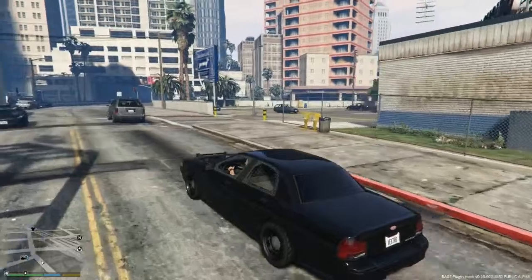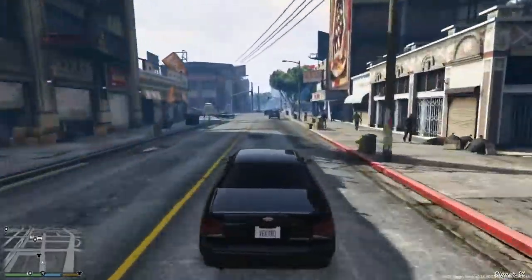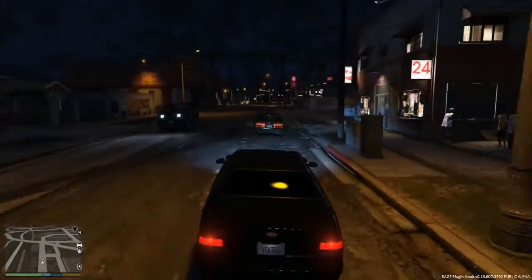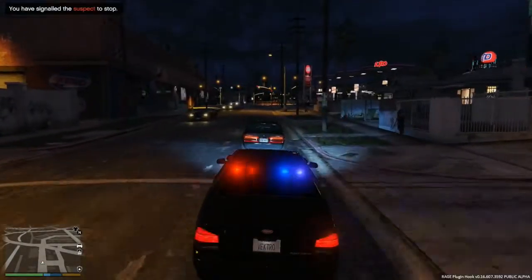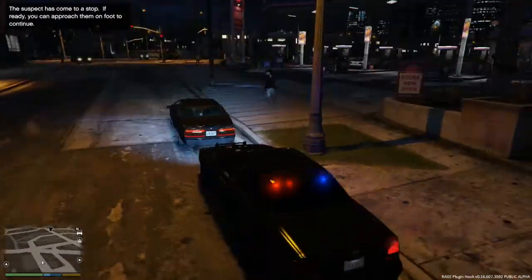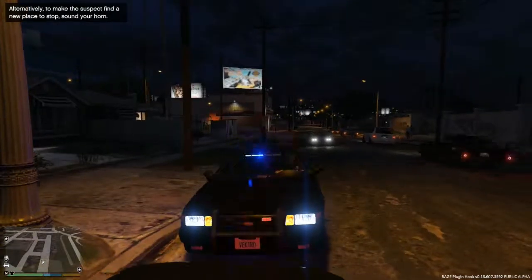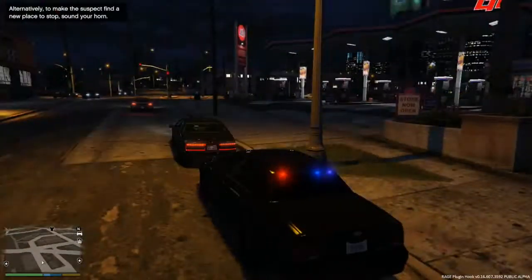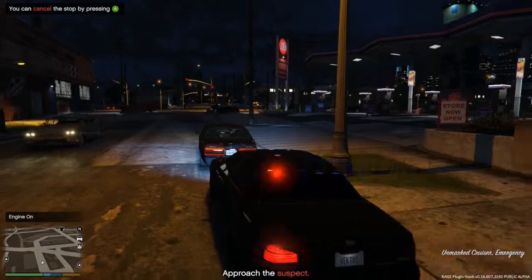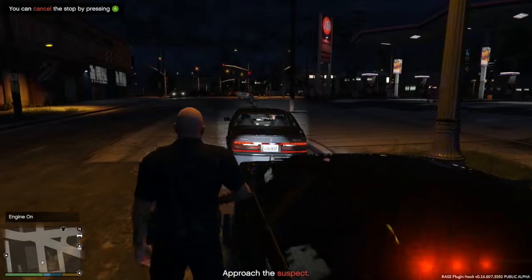We're heading back out and will be ten-eight. We're gonna pull over this person. 114 dispatch, going to be out with a dark Albany Primo. What happened was back at the intersection, he failed to use a signal, so we're gonna have a talk with them. I hear gunshots - we're gonna ignore those. The passenger looks a bit agitated, so caution on that.